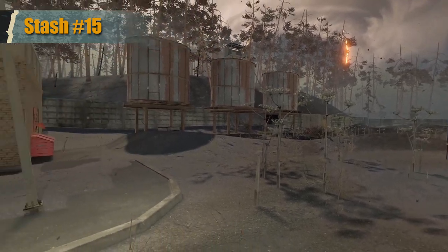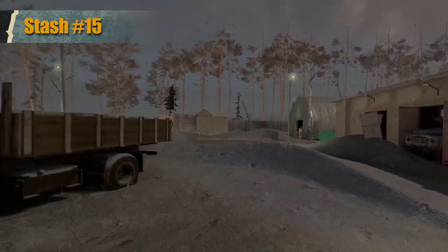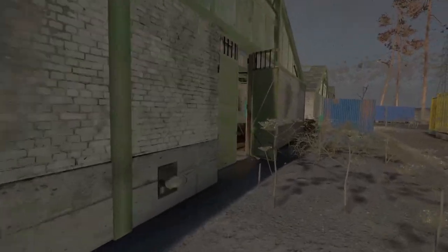Stash 15 is at the grow houses. In it is a hunting shotgun, three boxes of slugs with a total of seven shells, and a Spectre 4x scope.